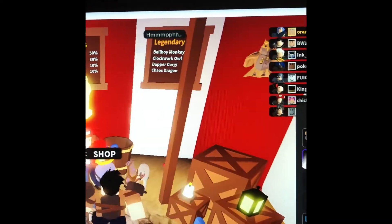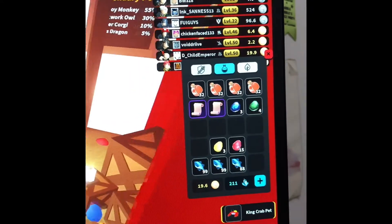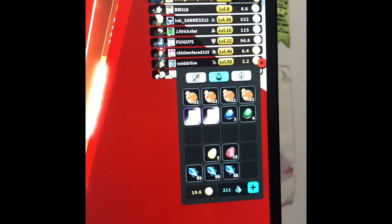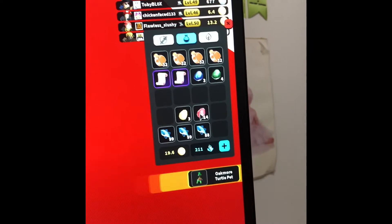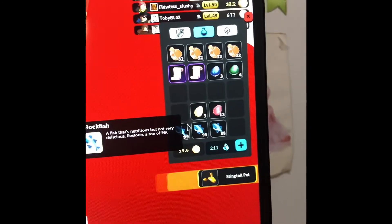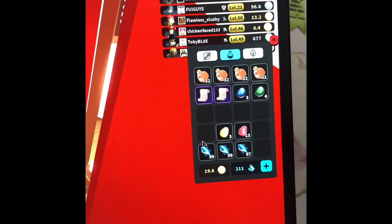No, baby shroom is not legendary — it's a 10% rare. King crab head — is that a legendary? It's an uncommon. An oakmore turtle, that's a 50% rare pet. A stinktail bed, that's a 30% common pet. I accidentally ate a fish — dang it.